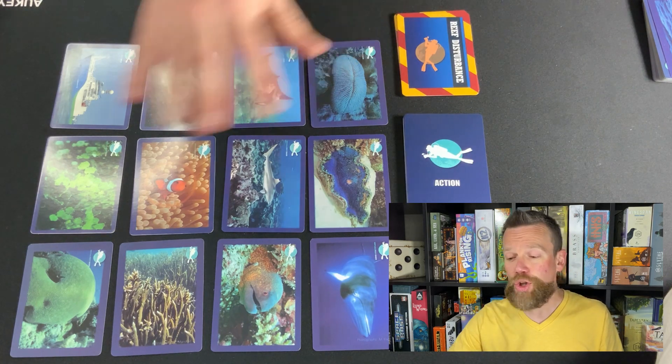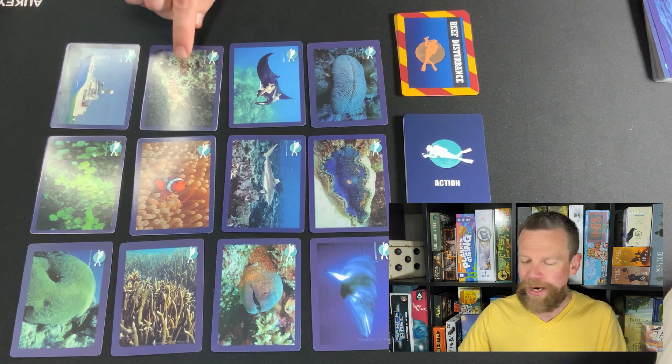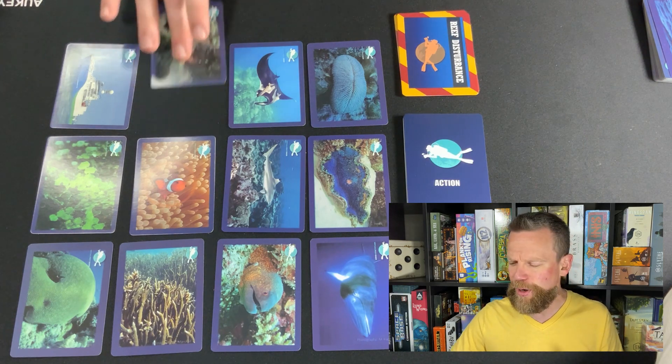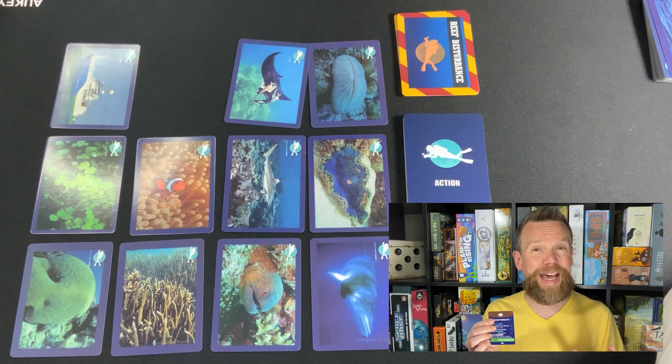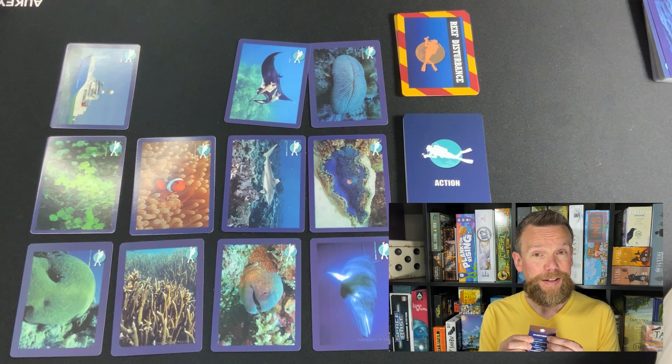On your turn, you'll choose one of these cards and try to guess what type of creature or plant it might be. You might look at something and recognize it as a shrimp, which would be an invertebrate. Then you pick up the card and take a peek at the back. You wouldn't show the opposing team in case you guessed wrong — if you get it right, then you get to show everyone.